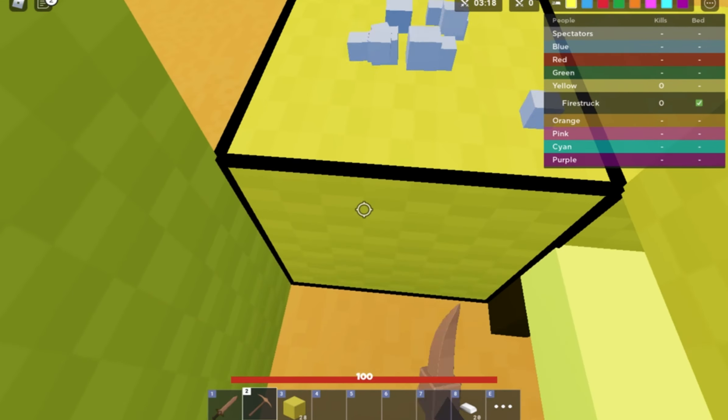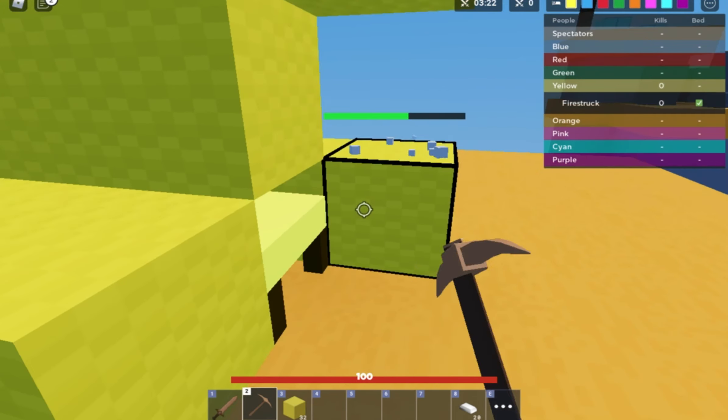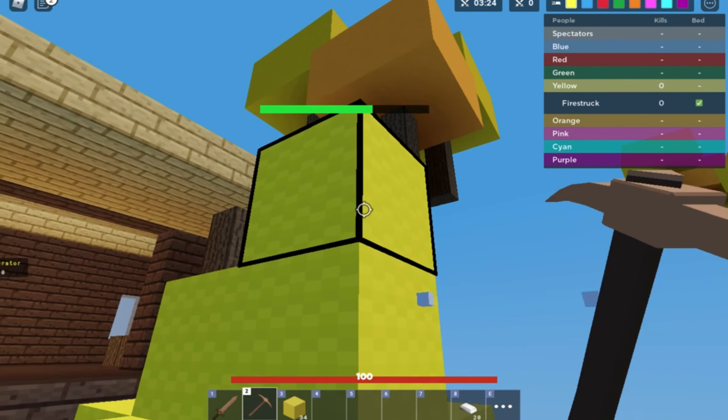The other way you can do a block-in is from the opposite side if it makes you more comfortable. You can do it from either side — just do this, then this, then this, and then up, and then go ahead and break. Or you can do the exact same thing from the other side.